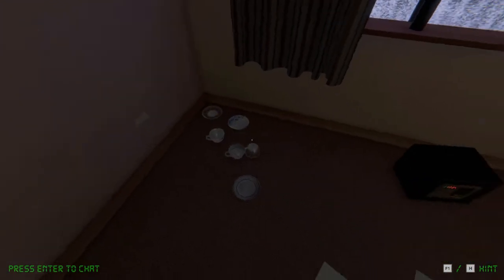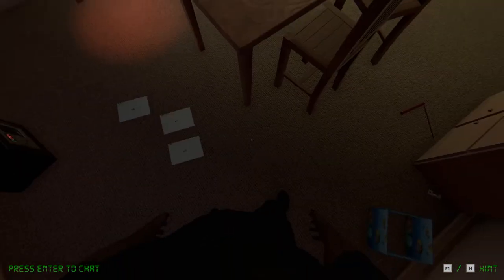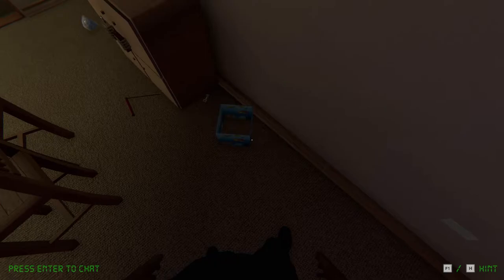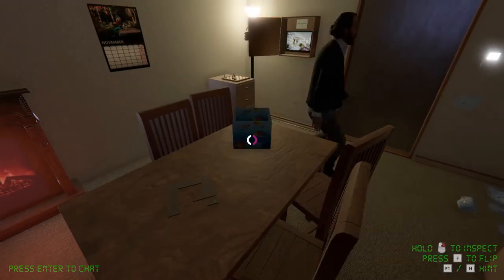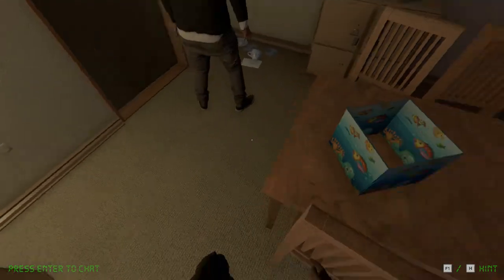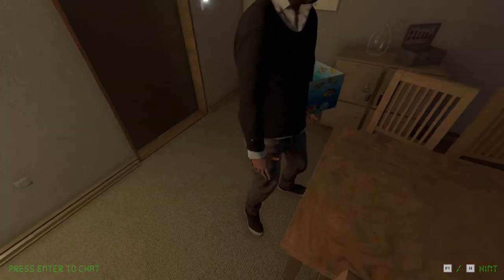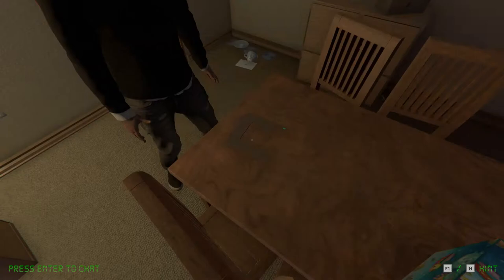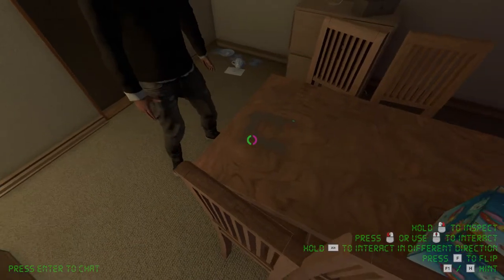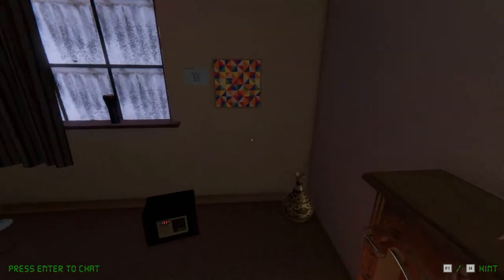I'm putting everything in this corner where the CDs have been. So what does this thing do, you think? I don't know. This looks like it would match up with the colored thing on the wall — the triangle puzzle. Like you kind of hold it up over it, or use it as a stencil.